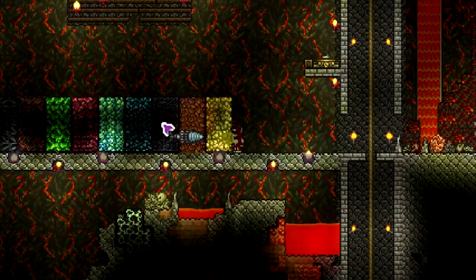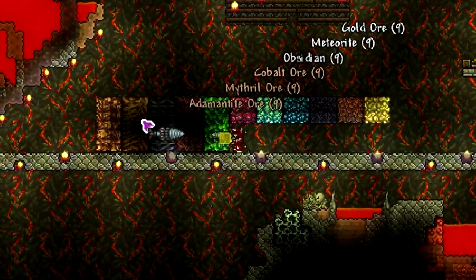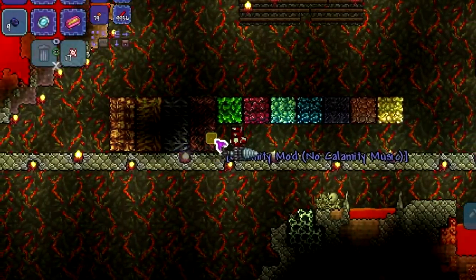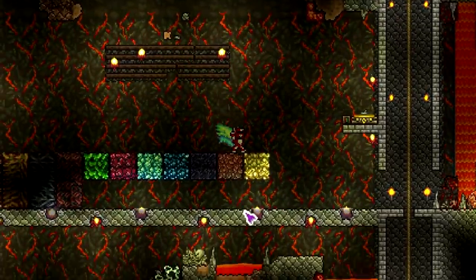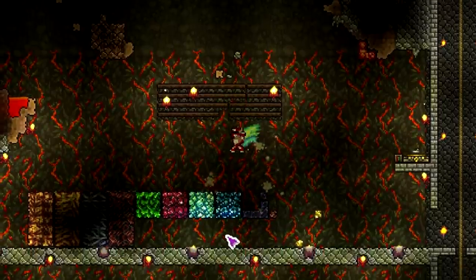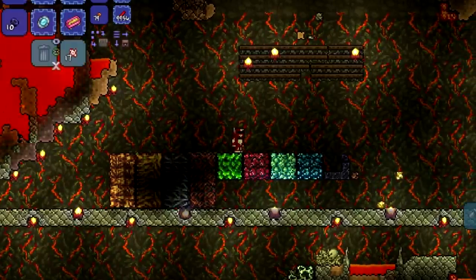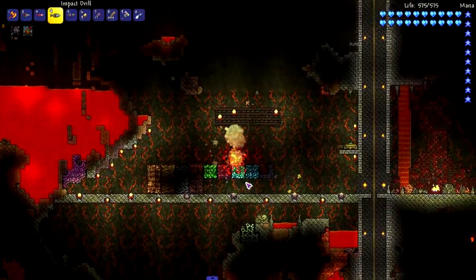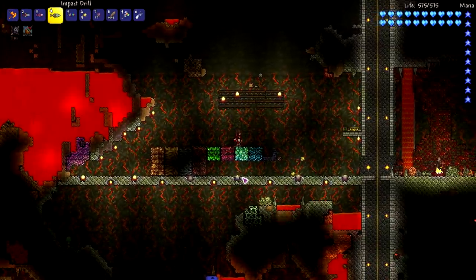Moving on to the Impact Drill power test. It got to chlorophyte and stops at chaotic ore. Now let's test the right-click drill head — it got through regular blocks but it cannot mine hard mode ores with the drill head. That's kind of upsetting — it's like false advertising. The tooltip doesn't say the drill head won't mine hard mode ores. I don't see why that would be a negative.